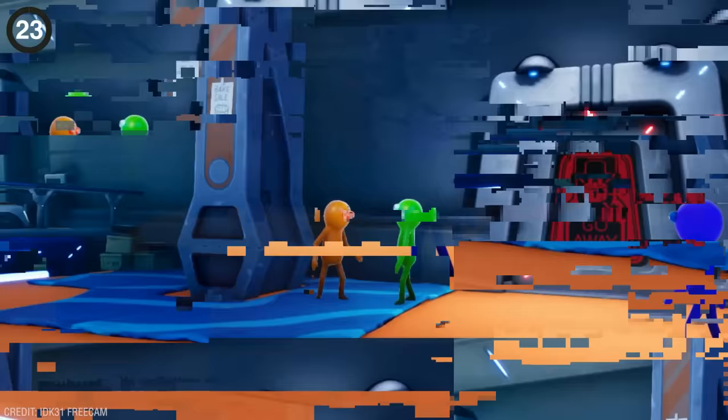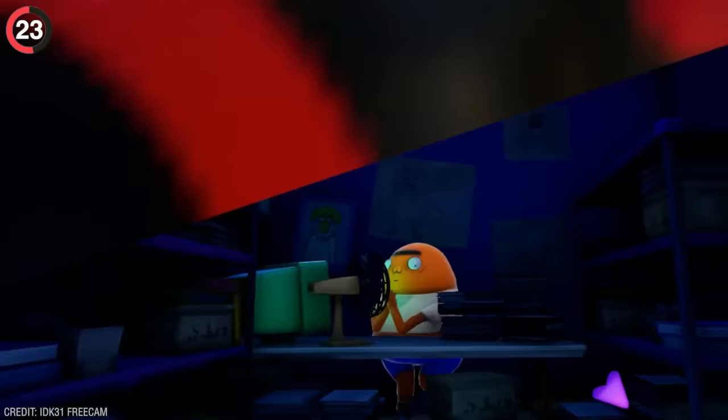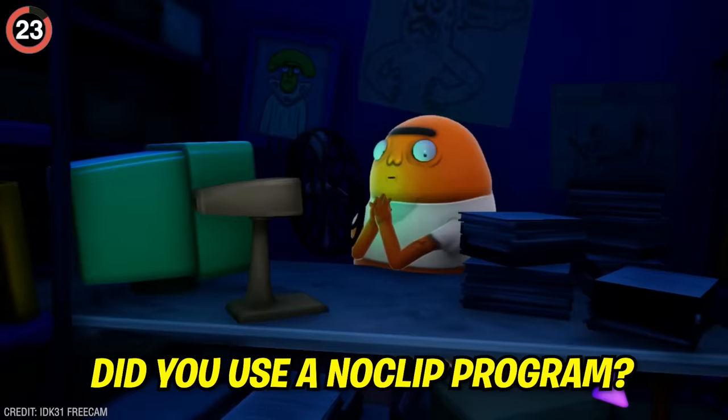In Trover Saves the Universe, if you see a door yelling 'go away,' you're obviously going to break in. This is just asking you to investigate, but once you're inside it's revealed to be the office of an NPC that seriously doesn't want you there. The NPC asks: 'Did you use a no-clip program? How'd you get here?'